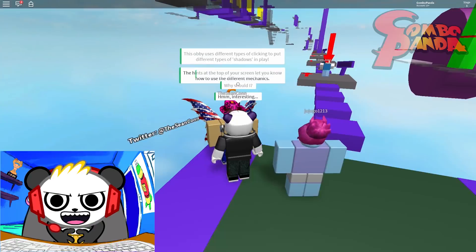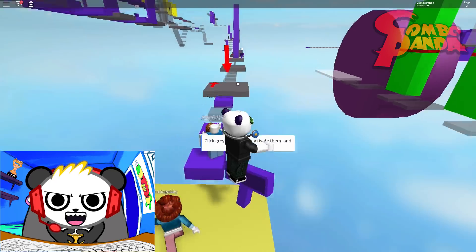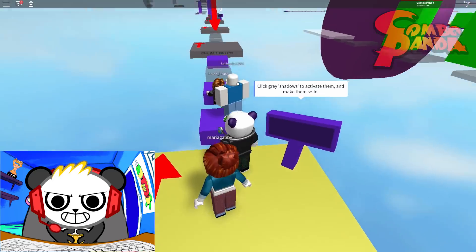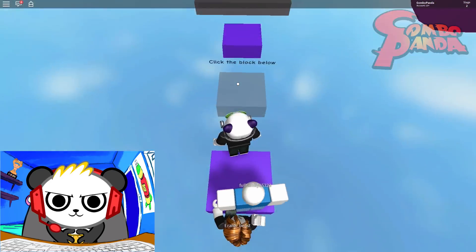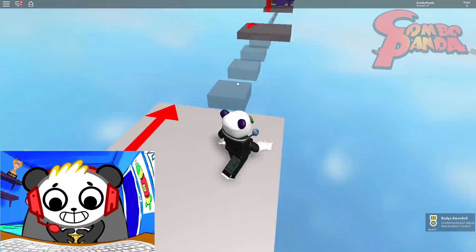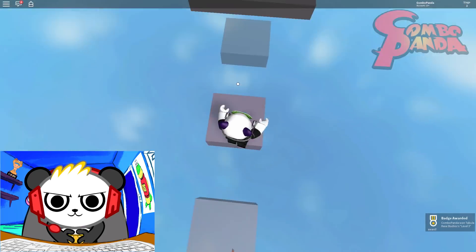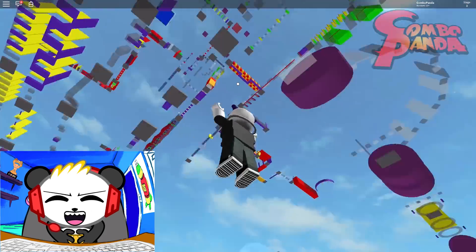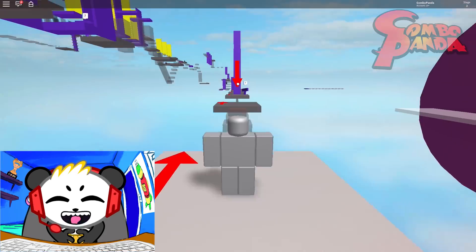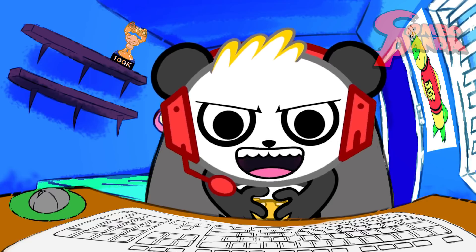So it seems like it's an obby but it's got like weird shadow mechanics to it apparently. Click gray shadows to activate them and make them solid. And they start fading away, so you've got like a timer on each of the blocks as you make them solid. Okay, I see — it's all about timing.